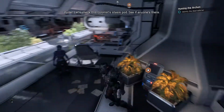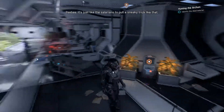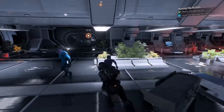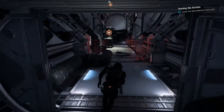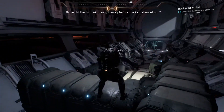Let's check this colonist's stasis pod, see if anyone's there. I've marked the pod room. It's just like the Salarians to pull a sneaky trick like that. Yeah, they're clever. No getting past the Salarians. We need to go back the way we came in to the stasis pods and see who's in the dead Salarian's pod. Sure are a lot of pods going out - hell of a lot of pods.